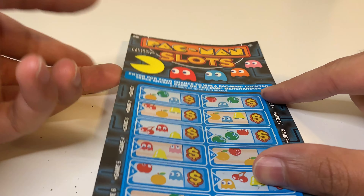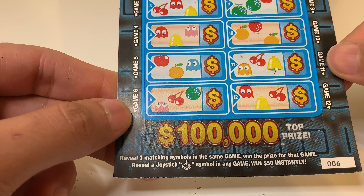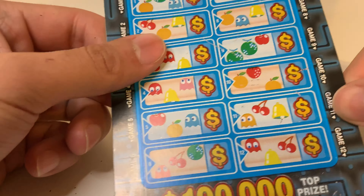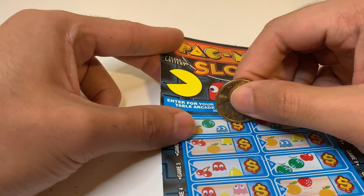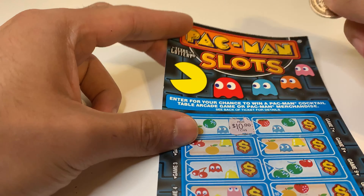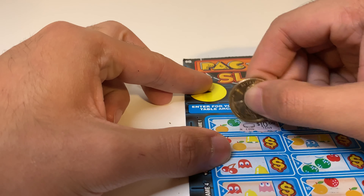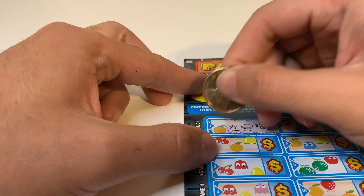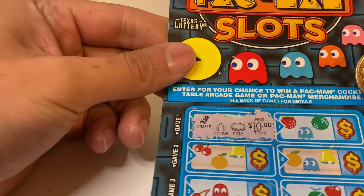Now our big boy — Pac-Man Slots. Shed it out! So we reveal three matching symbols in the same game, win the prize for that game. Reveal a joystick symbol in any game, win fifty dollars instantly. We have twelve games, twelve chips — we're like zero point one percent off. First game is ten dollars. We have a coin, a wishbone, and a pineapple.